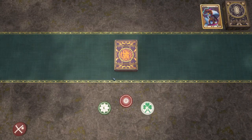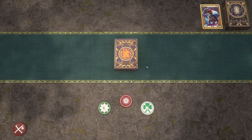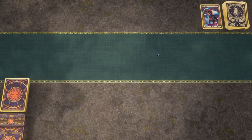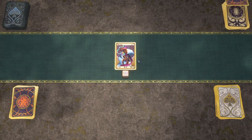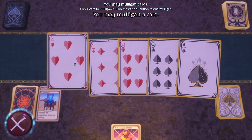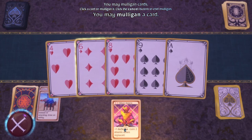Hello everyone, welcome back to Aces and Adventures. I am still loving this game, still addicted to it, cannot stop playing. We're gonna take out the mage here, plays definitely very differently from the last class that we played. Let's mulligan here — not great.